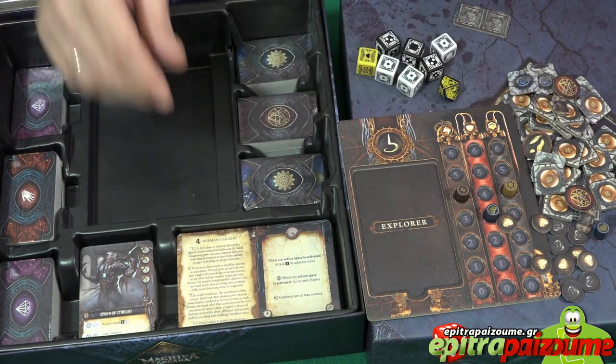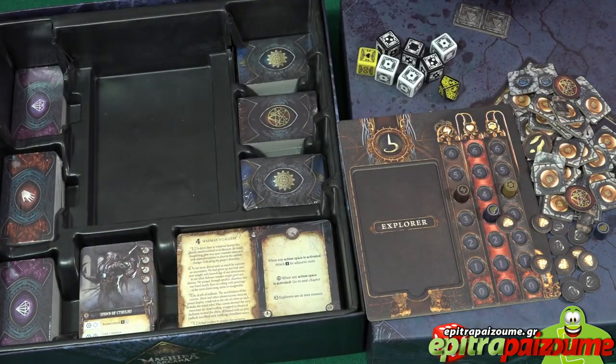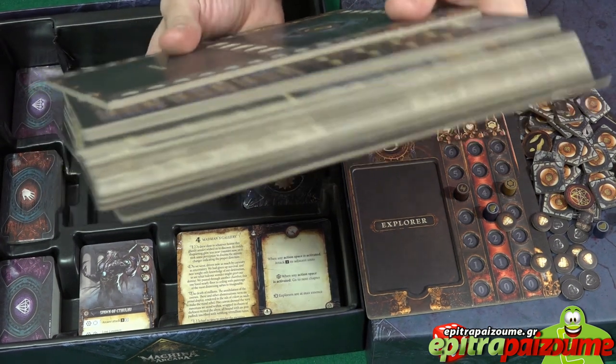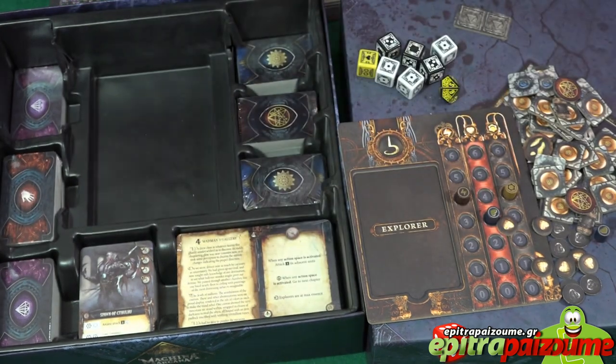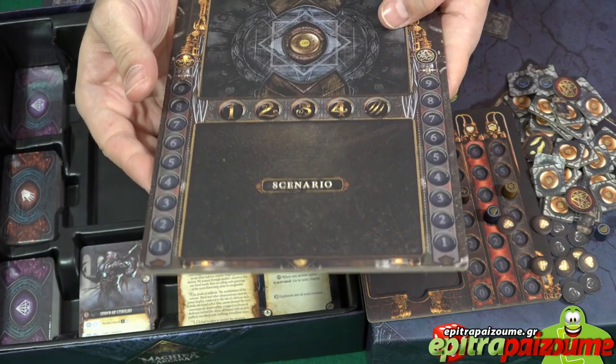Let's open this beast. I'm sure we have punch boards and tiles and the standees for the heroes — the explorers as the game says — and the monsters. The thickness of the board is very nice. They don't bend, they look flat. Again, a very thick, plank-like board for the scenario.